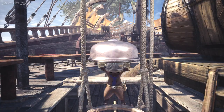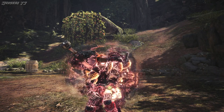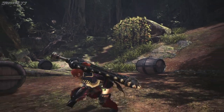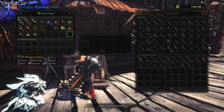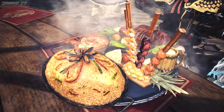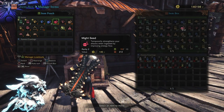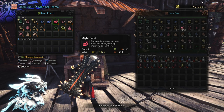In Monster Hunter World, there are ways that you can raise your attack - things like Food Buffs and Demon Drug. So that raises the question: can we get enough attack that we can make Critical Eye better than Attack Boost? Let's take everything. I'll equip the Power Charm and Power Talon, which gives you an extra 15 raw damage. On top of that, we'll do the Attack Up Large Food Buff, which gives you plus 15 raw attack. We'll use a Mega Demon Drug, which is plus 7 raw attack. And a Might Seed, which is plus 10 raw attack. And then redo the calculations.